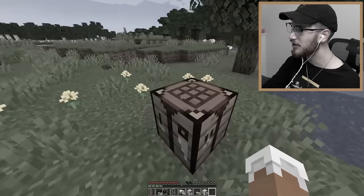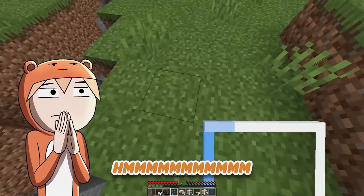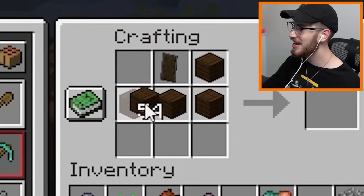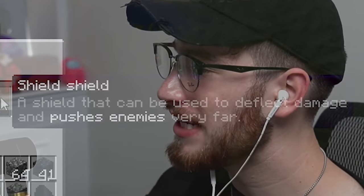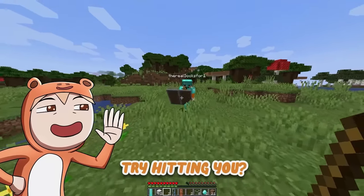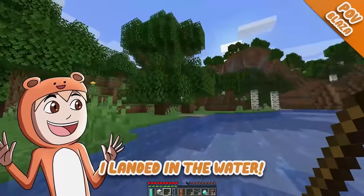Oh wait — any shield — how come we haven't tried a shield shield? We put a shield in a shield! So if I do this to make your shield, then put the shield in a shield, I get the shield shield. A shield that can be used to deflect any damage and pushes enemies very far away. Try hitting me — oh I'm still going, my life is in God's hands now. I landed in the water!